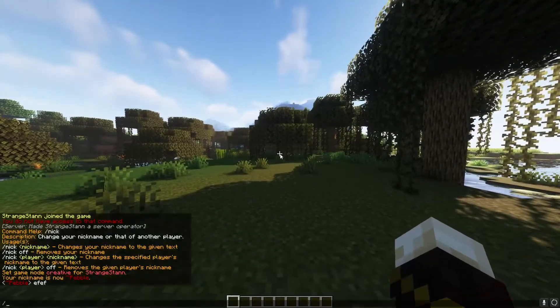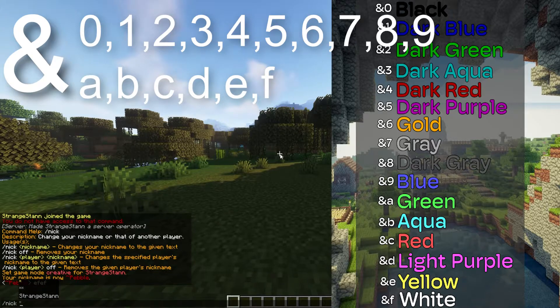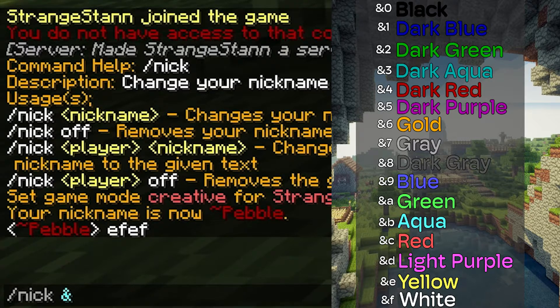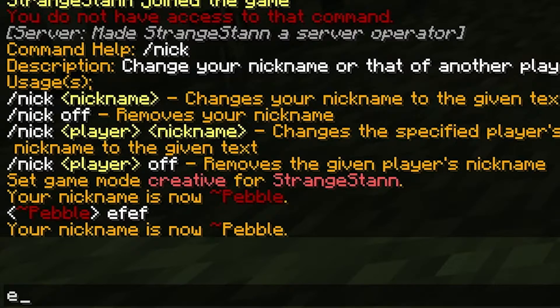I'm now going to show you how you can make it different colors. If you do /nick, you then want to pick a color code. On screen right now there is a bunch of color codes you can pick from. The color code you need is the & symbol and then the letter or number. So for gold, you would do & and then 6, then without a space put the name — so /nick &6Pebble. Press enter and our nickname is now Pebble in that color.